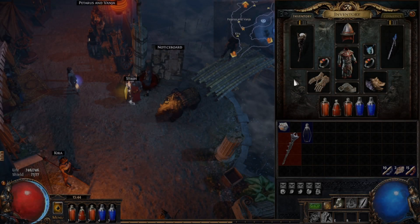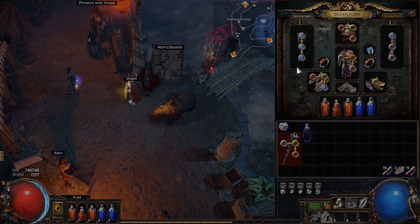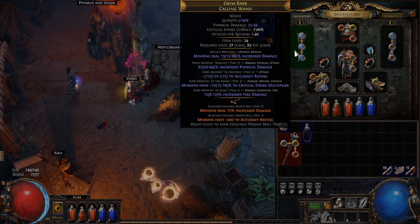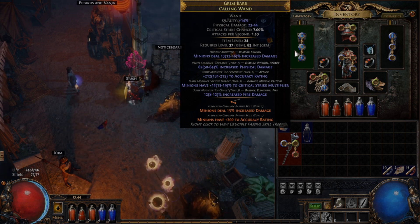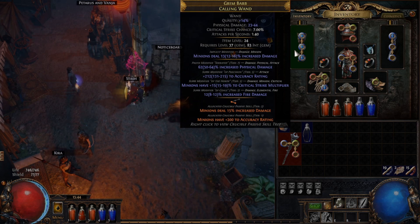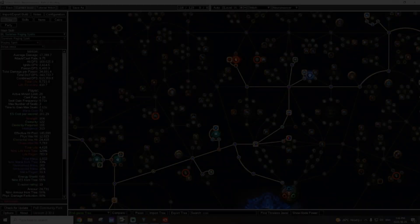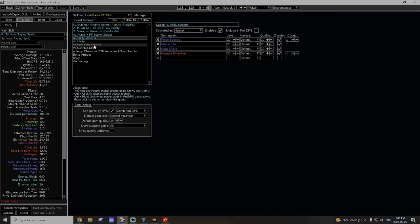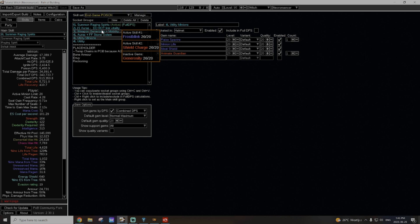Hold Alt and hover over items to see their level, which can be important in crafting, and where your roll falls among the range that it could be in. Here we can see that this Grim Barb Wand is level 24, and that our minion roll is towards the lower half — our minions deal 13% increased damage, but this number could have been as high as 16%. We may want to use some orbs to re-roll some of the values on these items. Make good use of your tools like Path of Building and the wiki — some of my favorite websites will be in the description below, but feel free to add yours in the comments.